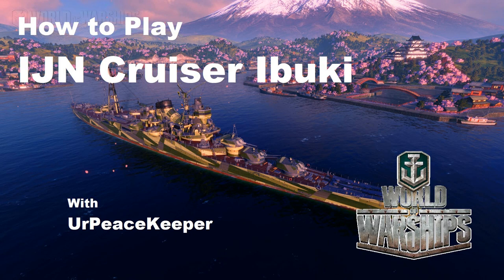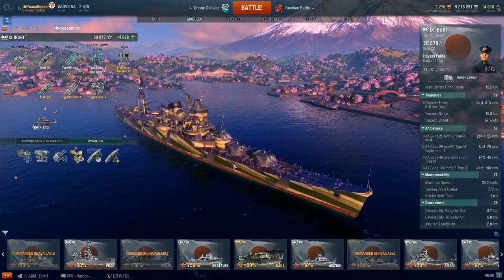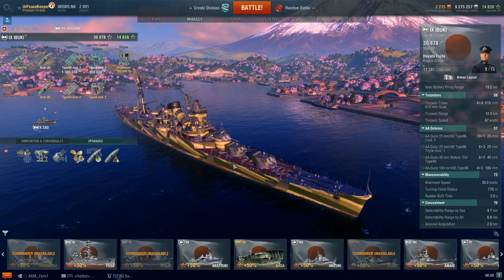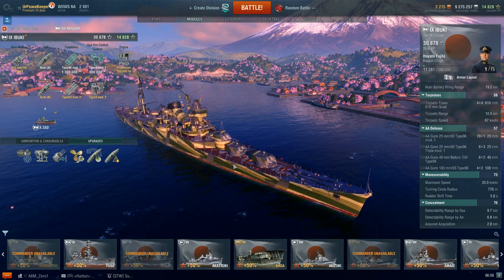Hey, hey everyone, it's your Peacekeeper, and it's time for the next video in our How to Play series on the Japanese cruiser line. This is the Tier IX Ibuki class of cruisers. The Ibuki class of cruisers were a class of two planned but none completed heavy cruisers built for the Japanese Navy during World War II.